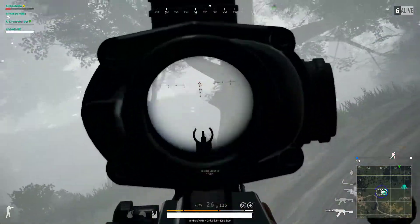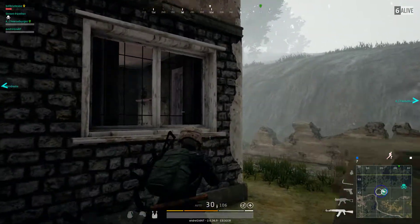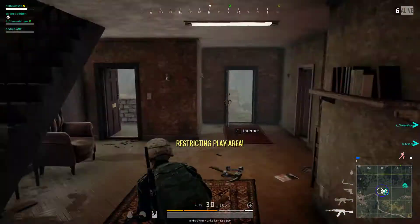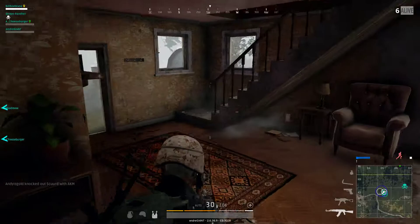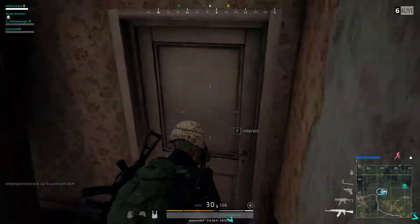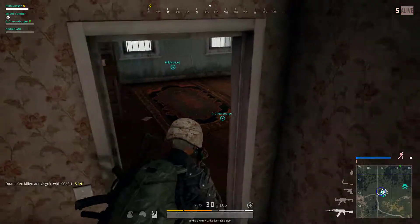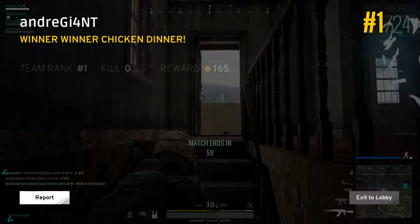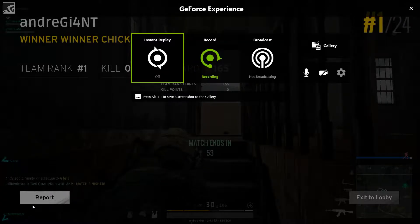Next door window, tree. Tree to the north northwest. This house is clear. Nice. Oh wow, good. So who killed Andy is gold? Andy is gold — cool.